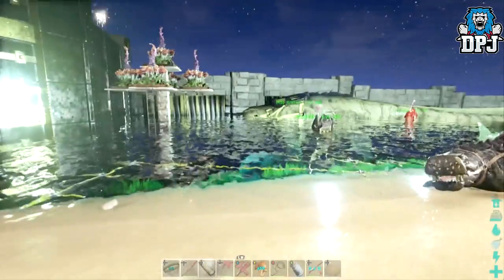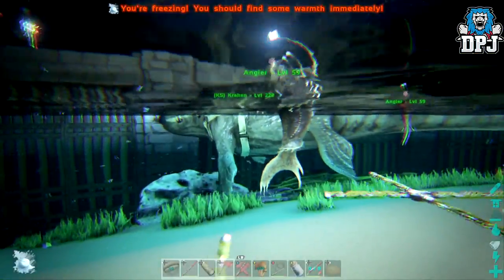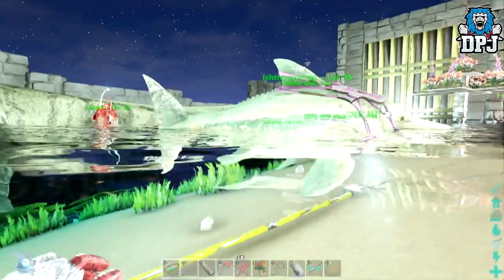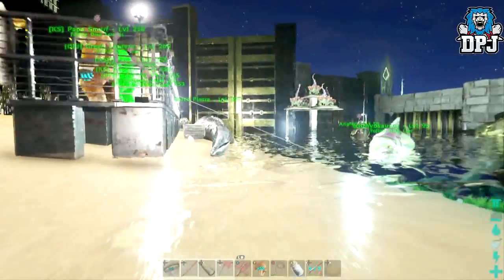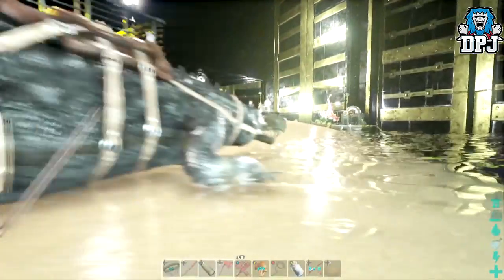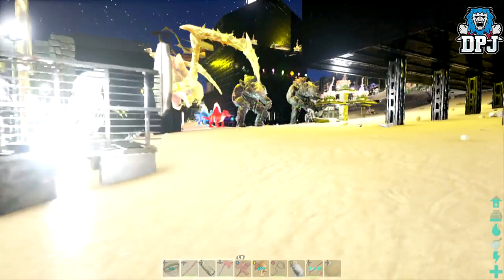We're going to start right here — this is basically where we keep all our water dinos. We've got two big ones here, one plesiosaur, one massasaur. We've got dolphins which are just rapid in water, we've got sharks, we've got angler fish, we've got frogs, we've got a croc who's a beast. We actually had two crocs — sarco Pierre and the other one called Donnie Sarco, but we got rid of him because we need space.